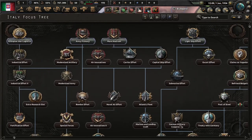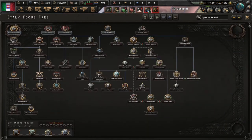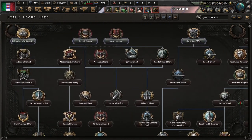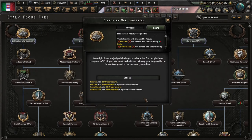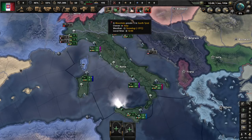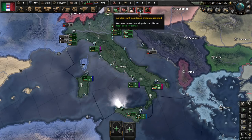National focus: Italy doesn't have a very good national focus tree, but it gets the job done for a tutorial. The most widely taken focus at the start of the game is Ethiopian War Logistics, which puts infrastructure and naval bases in Eritrea and Somaliland. Most focuses take 70 days, but you'll encounter some that take 45 days.